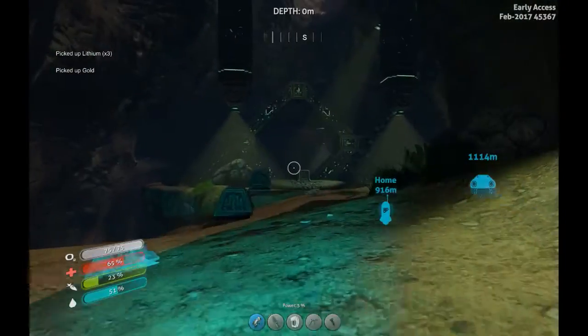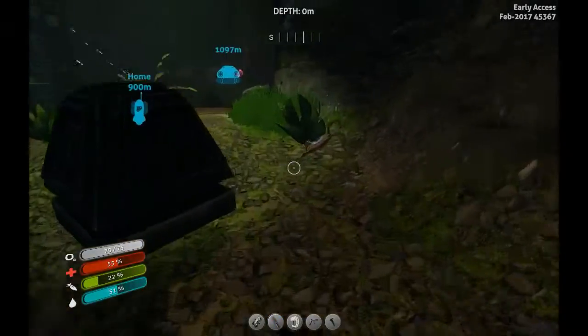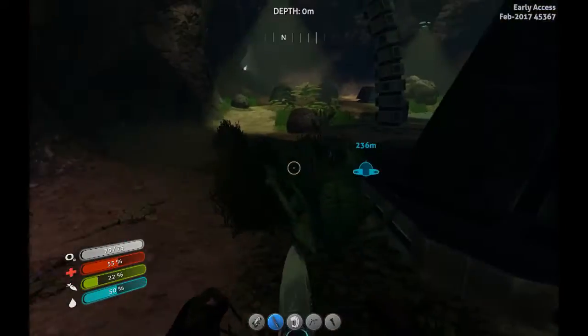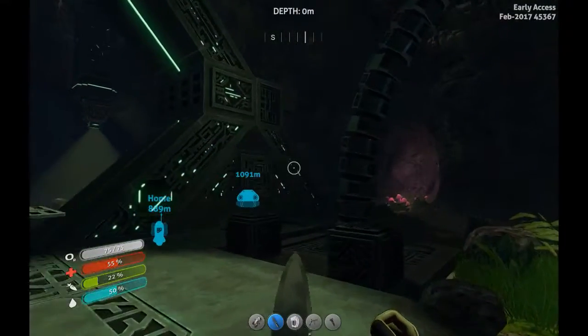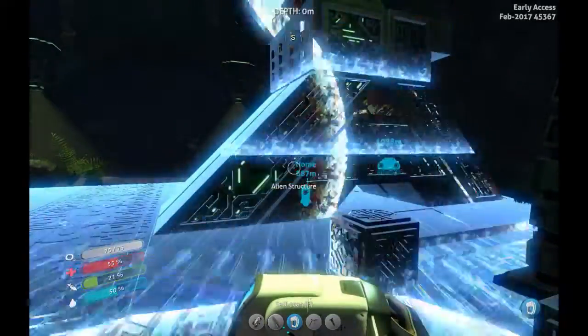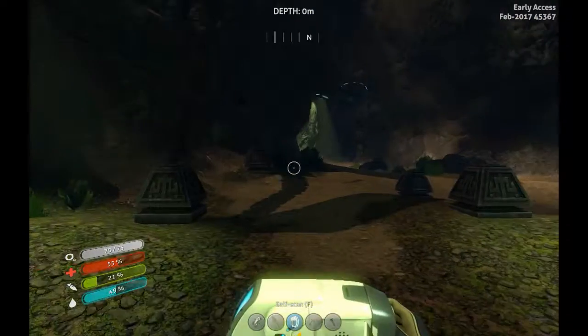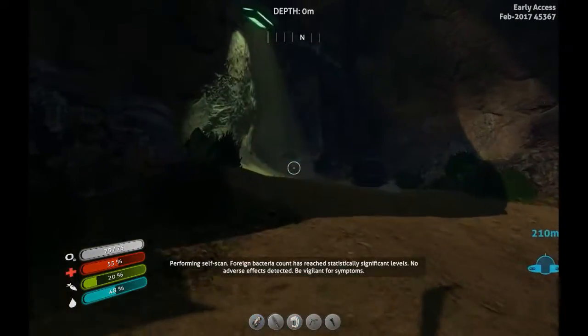I'm going to hit you with my knife. Back here. Alien structure. This structure's intended purpose is unclear. Possible theories: ceremonial or religious role, industrial applications, advanced transportation network — that's the one, I know that for sure. It may be prudent to search the area for further examples of alien architecture and technology. Performing salvage scan. Foreign bacteria counters reached statistically significant levels. No adverse effects detected. Be vigilant for symptoms.